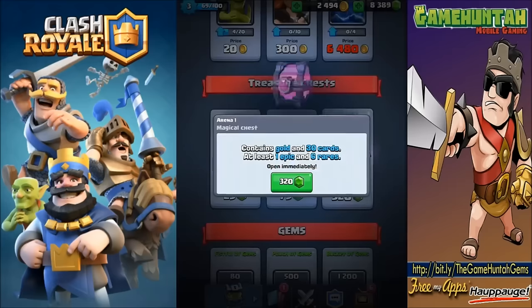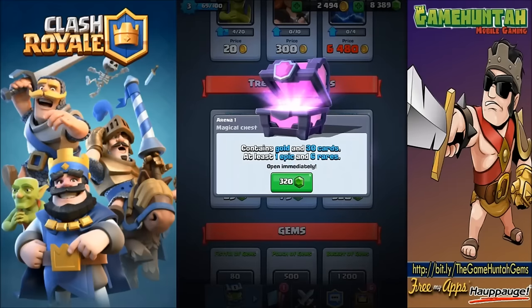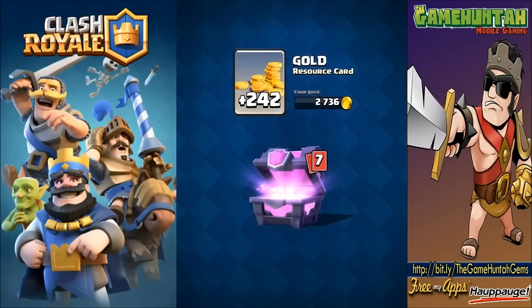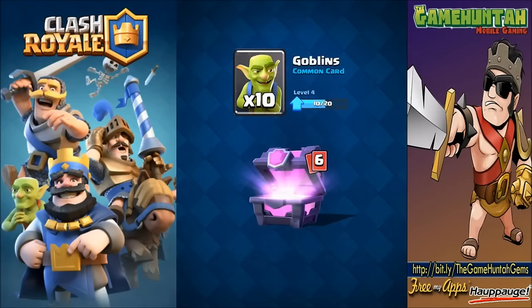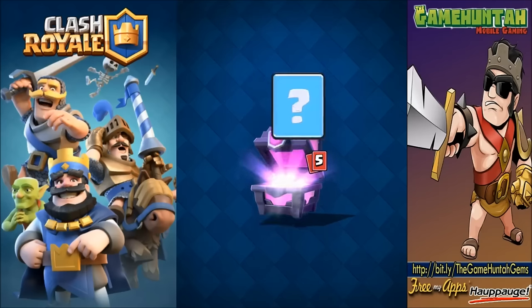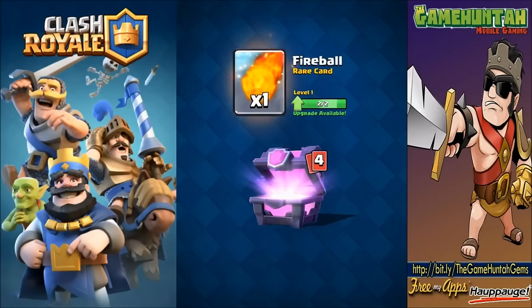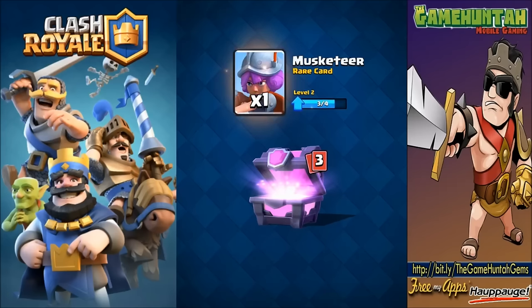Let's open the first one right away. It contains gold and 30 cards, at least one epic and six rare - wow, that's crazy! Let's open it up. We got some gold, 10 goblins, and 13 bombers. I think that's what we got - we got tons of bombers.